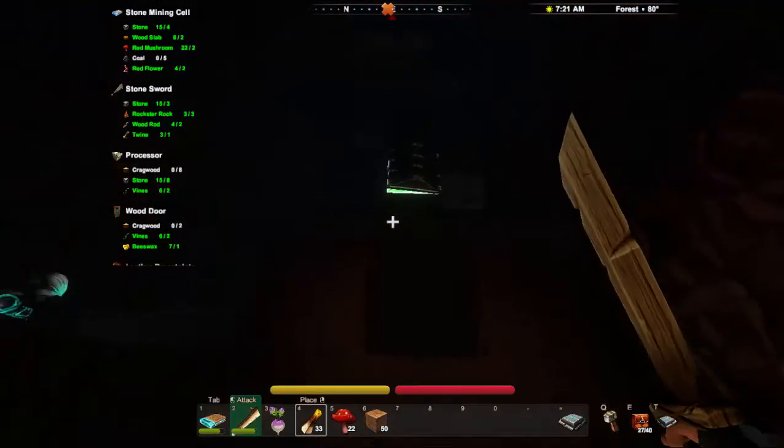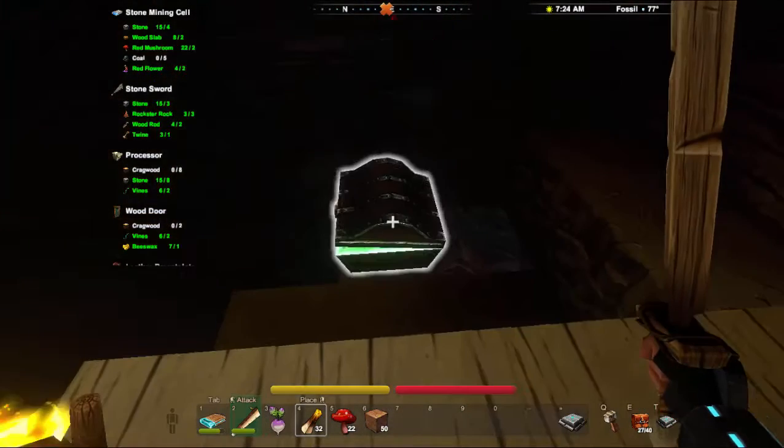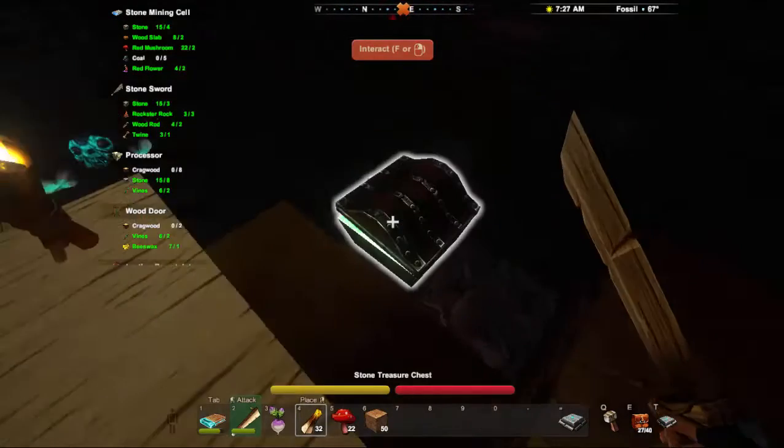You will get chests at night — they do spawn above ground — but those are wooden chests. Oh, this is a stone treasure chest, so it's got slightly better stuff.